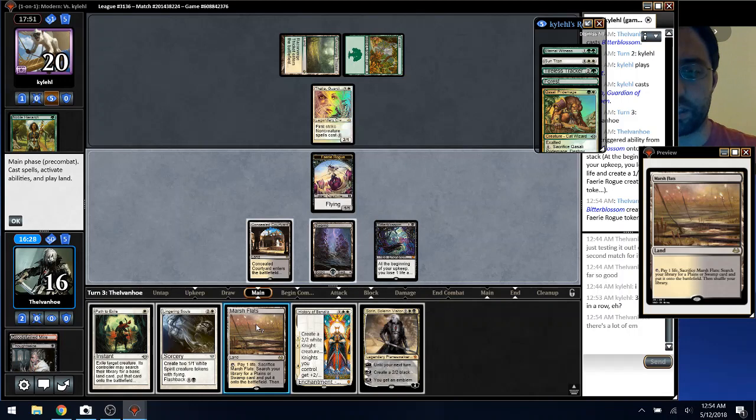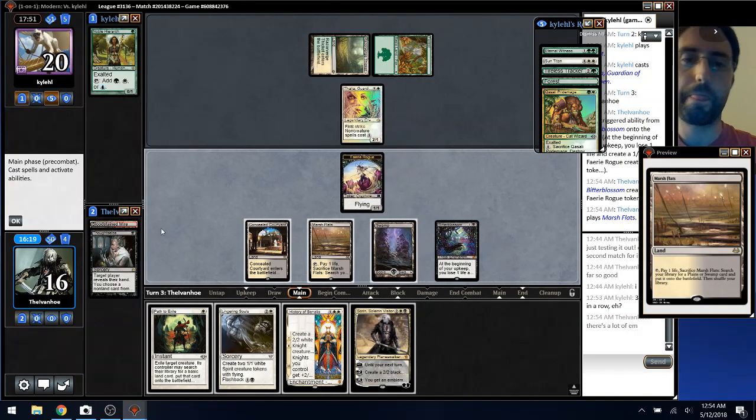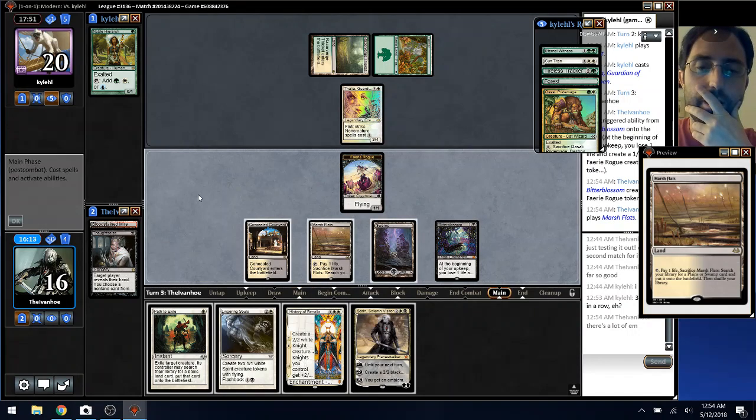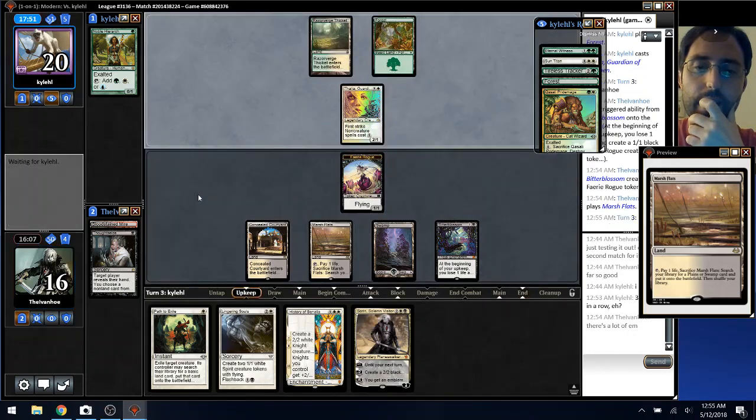Can't cast my History of Benalia, which is annoying. I didn't even have my Sorin out. Can't cast anything really, I just have to leave up the Path. That's annoying, but I will have to Path it because then I can't play anything otherwise.